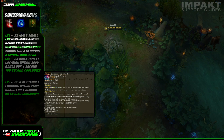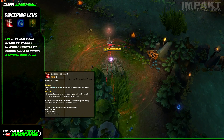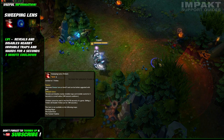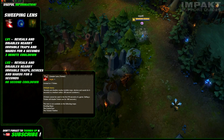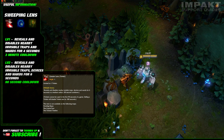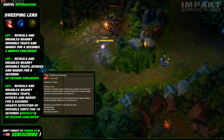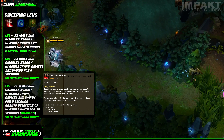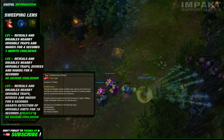Last but not least, we have the Sweeping Lens trinket, which reveals and disables nearby invisible traps and wards for 4 seconds in a small radius with a 3 minute cooldown. This trinket won't actually delete traps and wards by itself, but they won't be active for the duration of your trinket either, meaning you'll be able to clear Teemo's mushrooms without accidentally stepping on one, for instance. At level 9, you'll get Greater Lens — it'll still reveal and disable nearby traps, devices and wards, but for 6 seconds with a wider radius and a 90 second cooldown. Choose to upgrade it, and you'll have Oracle's Lens. The effect will still be the same as Greater Lens, but it will now also grant you detection of nearby invisible units for 10 seconds — think of it as a 10 second oracle every time you use your trinket.